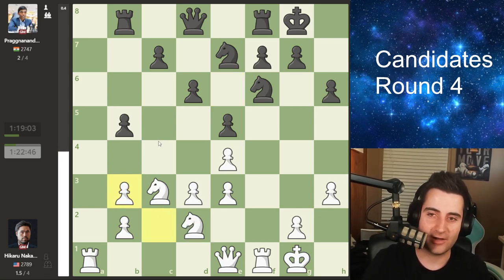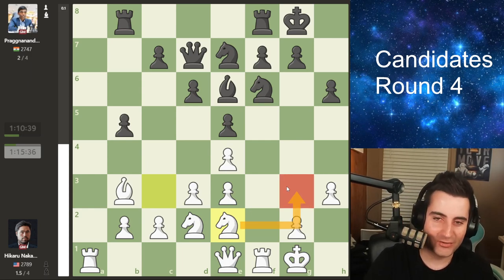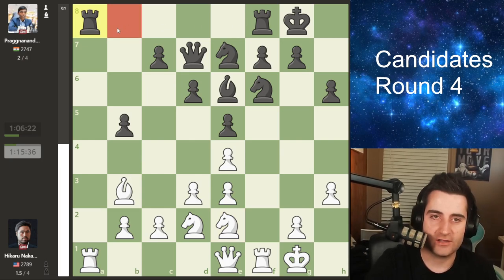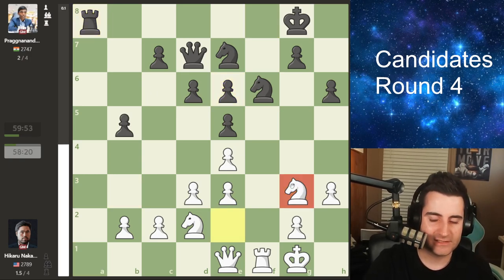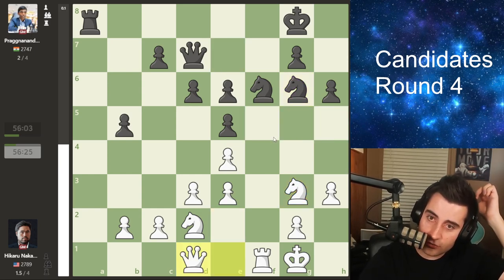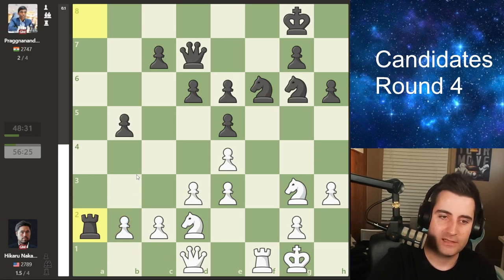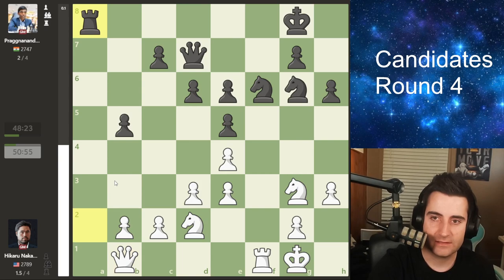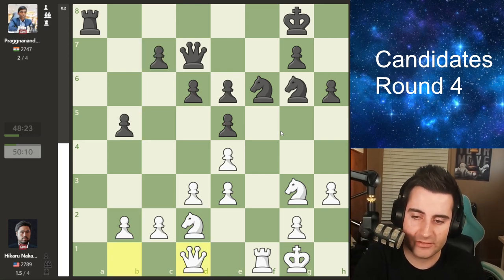We see knight d2, bringing the knight to the center so that in case Prag takes, Hikaru can recapture with the knight and keep his pawn structure intact. Queen d7 was played by Prag so in case Hikaru takes he can recapture with the queen. Hikaru goes knight to e2, bringing his knight to the king side. Rook to a8 by Prag, trying to contest the only open file. After some exchanges and knight to g3, it's very difficult for white to do anything with the knight — it can't jump to h5 or f5.